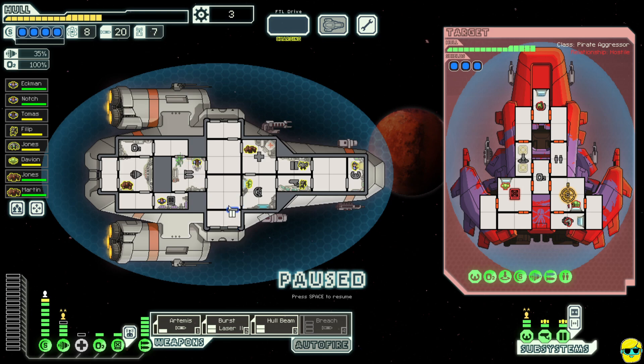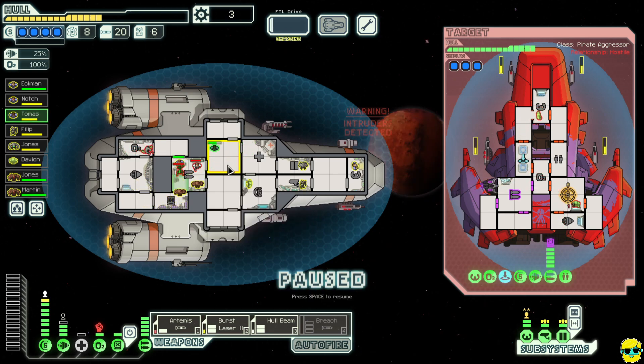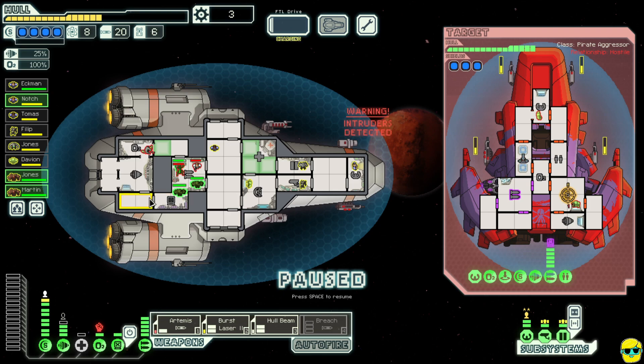They're sending a Mantis and a human over. I'm going to send a whole bunch of people in to fight — they sent even more. In this case we're going to open all these doors and just vent this. I'll take my people, put them here, then open more doors and turn off the O2.